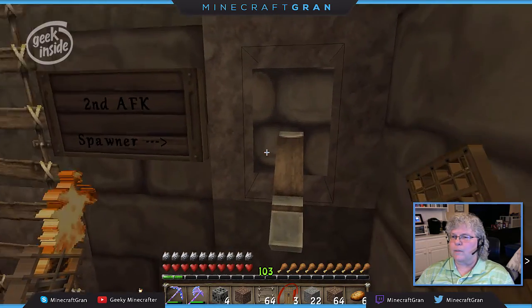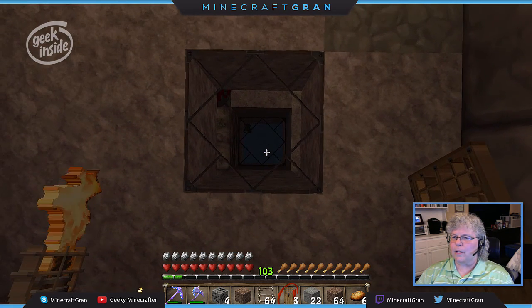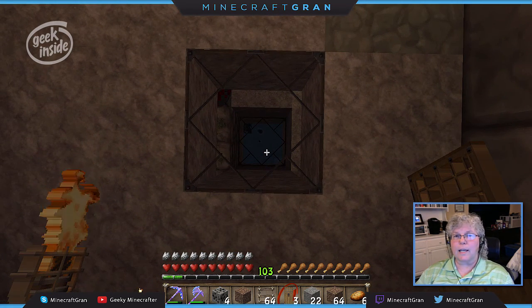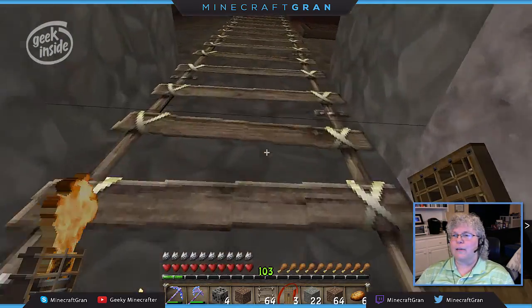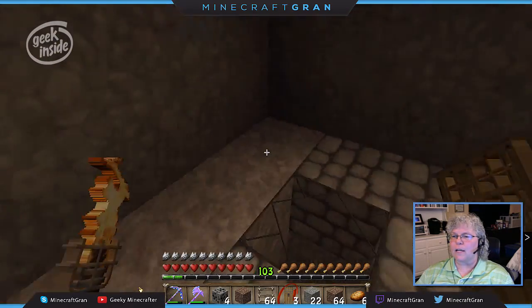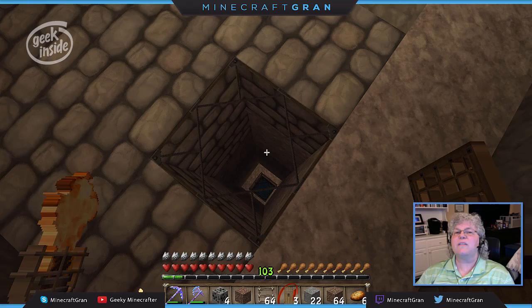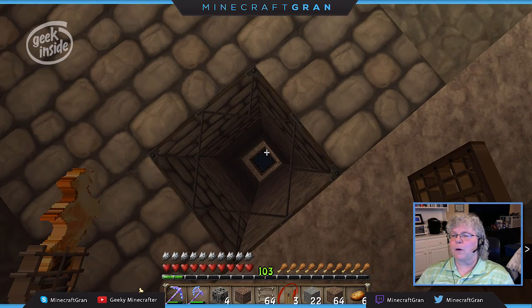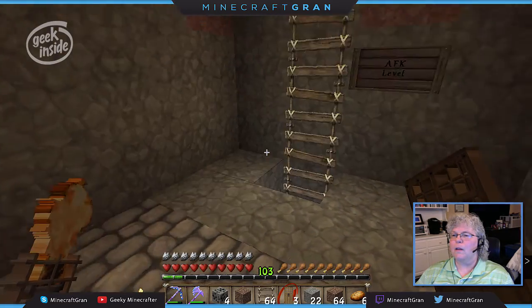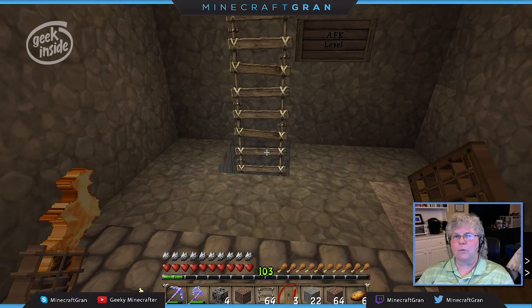Let's turn that back on. This is an AFK station — you can come stand right here and watch as the skellies spawn and drop in and flow underneath you. I also have a second AFK station. I did a lot of testing to make sure I'm still within my 16-block spherical radius, and I do still see them spawning in down here. This is the max level you have to be at or below for the spawner to work.